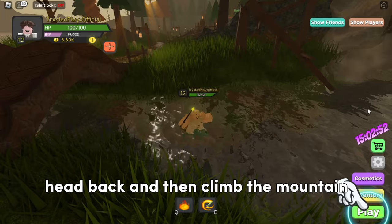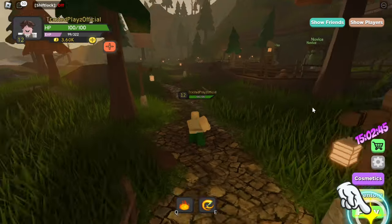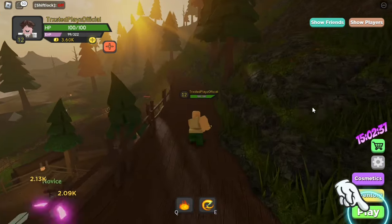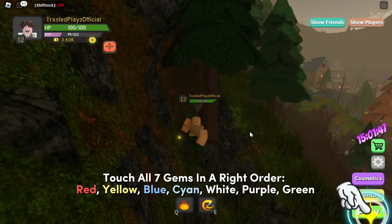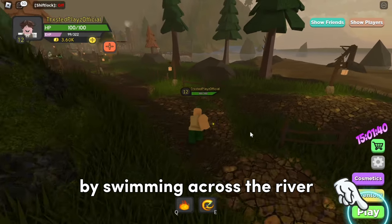Head back and then climb the mountain to find the white gem near a tree. Next, locate the purple gem next to a gate by swimming across the river.